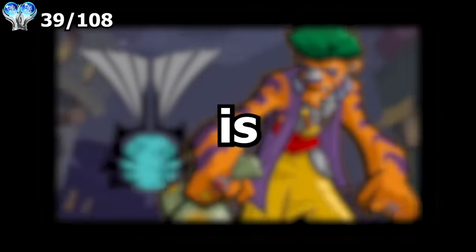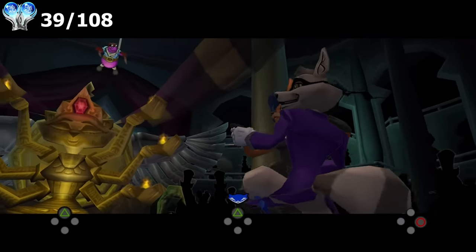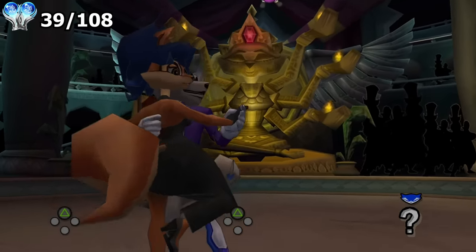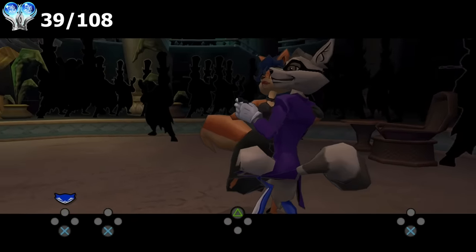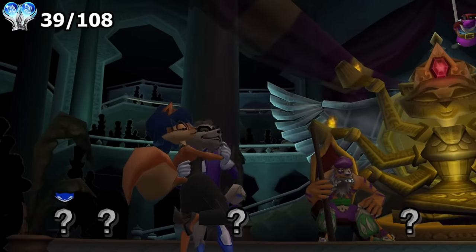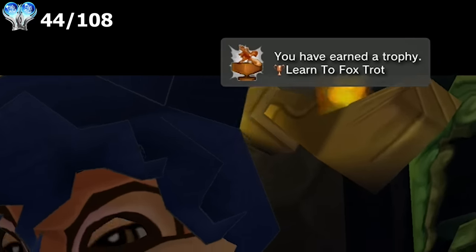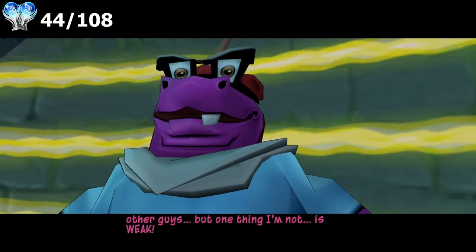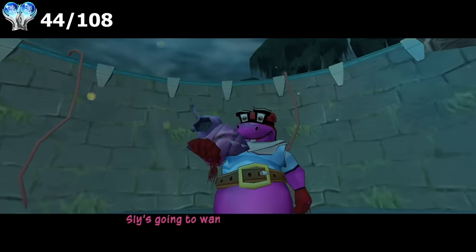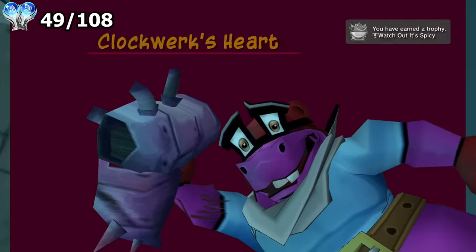Our next villain is Rajon, who has both the Clockwork wings and the heart. Sly uses his Riz to distract Carmelita and everyone else in the palace so that Murray can come down, steal the wings, and then go back up. There's the trophy, and Murray got the wings. Now I just have to defeat Rajon as Murray to get the heart. Nice — that's the trophy, and we got the heart.